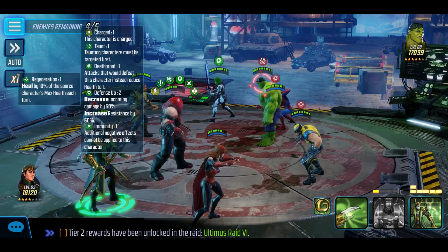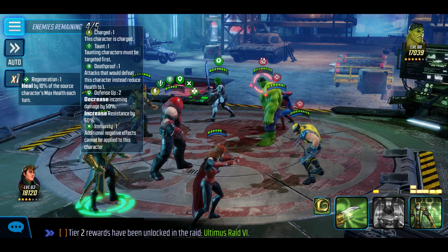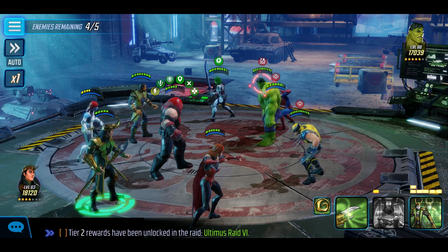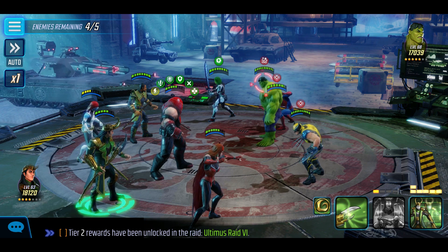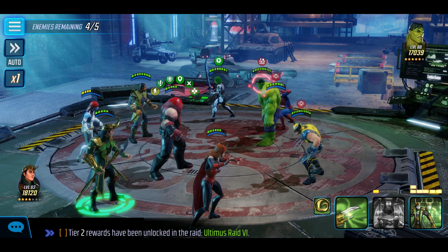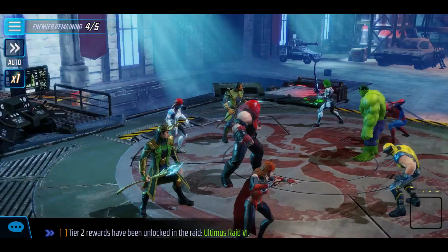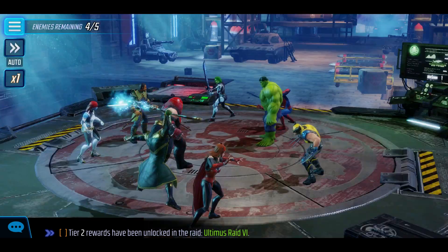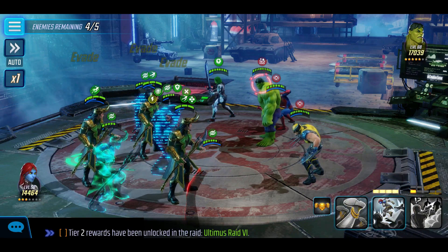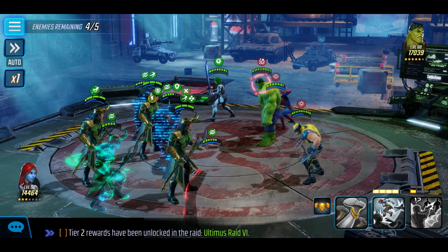So you've got the charge, you've got death proof, you've got defense up for two turns, and you've got immunity — and you can see immunity means additional negative effects cannot be applied to this character. So you can still strip his taunts and his buffs, but you can't add any debuffs to him. So that's pretty nice — there's no slowing him down and there's certainly no stunning him. Even in regards to stun, through his passive he gets that all the time, so he's essentially stun immune. We'll bring in the summons and see how he does tanking now that he's pulling all the aggro. He's got the regen as well if he does take damage.